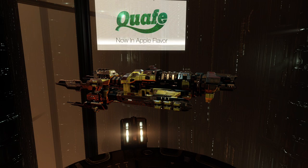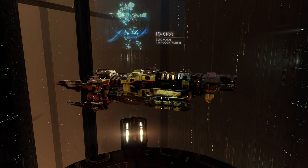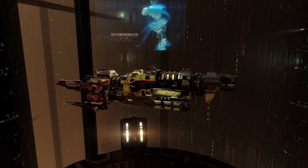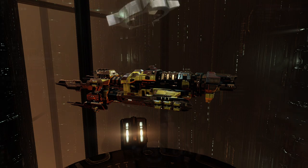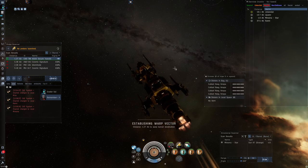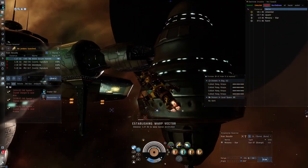Hello everybody and welcome to the third video about the new exploration sites, part of the fourth expansion EVE Online in 2021. This is about the Aegis Secure Transfer Facility. The site can be scanned down in low sec as well as wormhole space and presents itself as a level 3 data site.